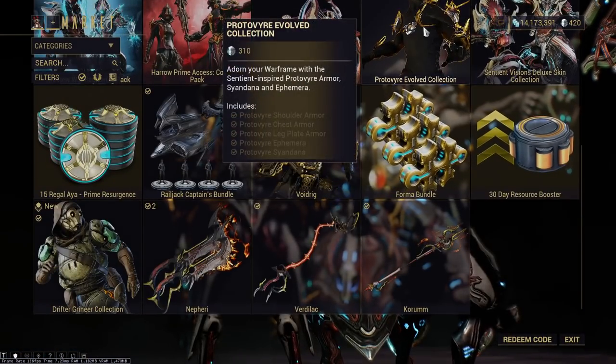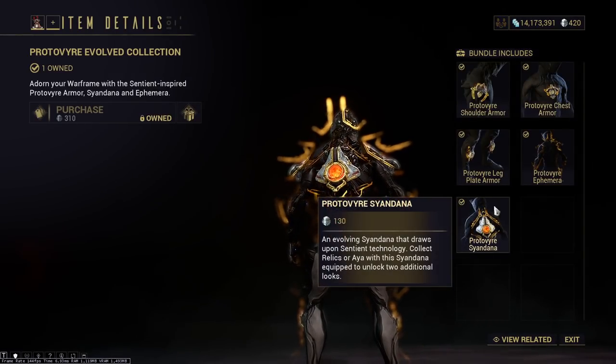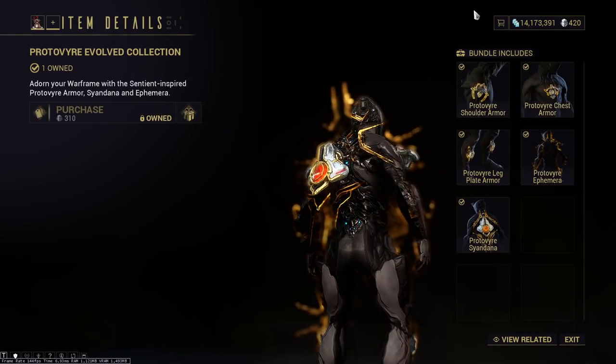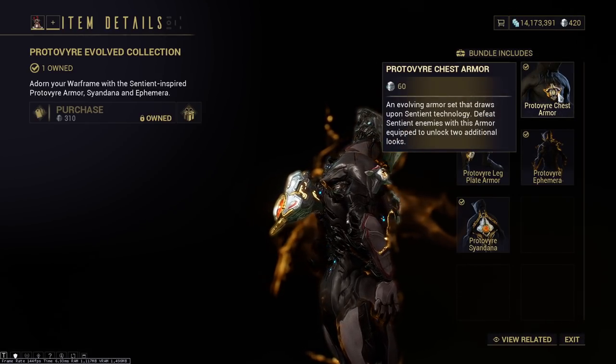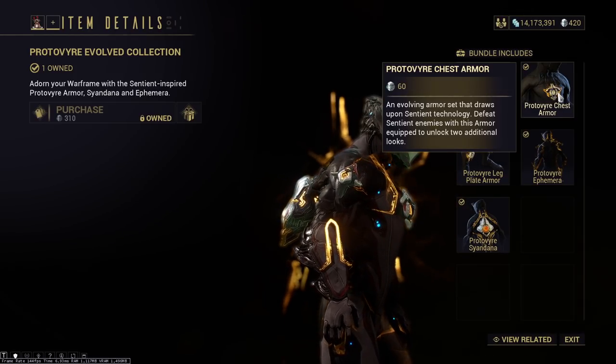I think it's right here, the Proto-Vire Evolved Collection. So the armor itself evolves, it levels up. As you can see here, the shoulder, the chest, and the leg plate armor requires you to defeat Sentients to actually unlock the two additional parts.